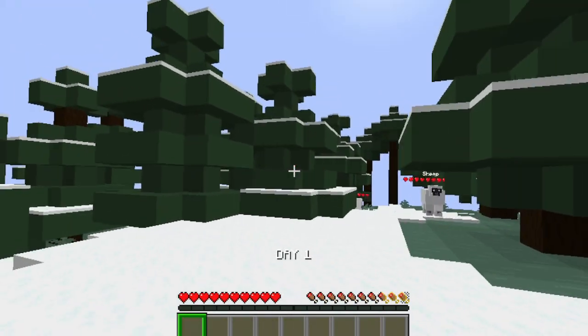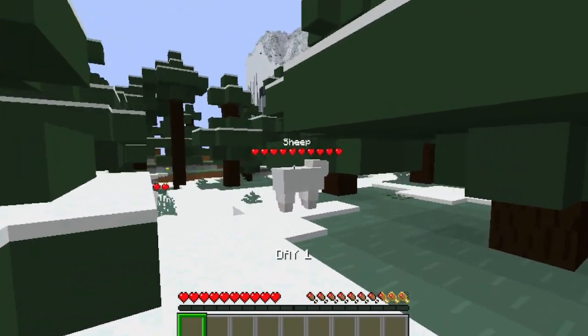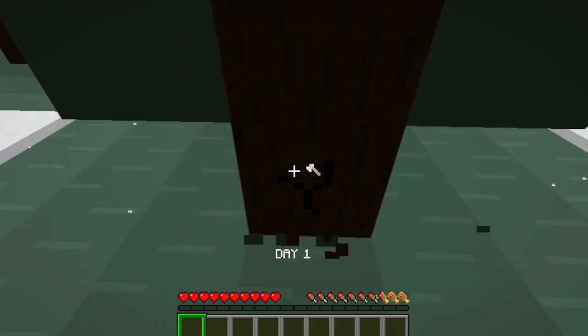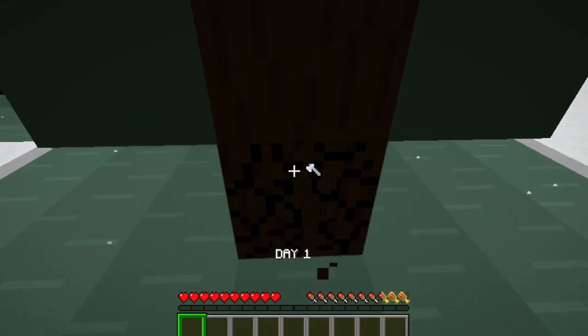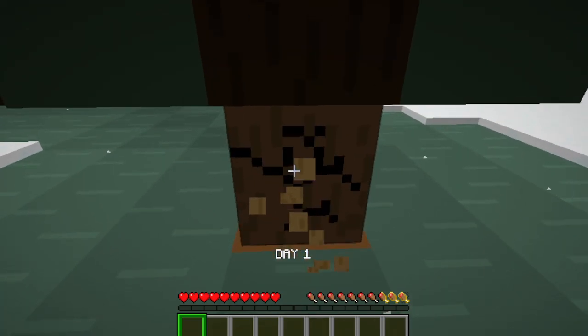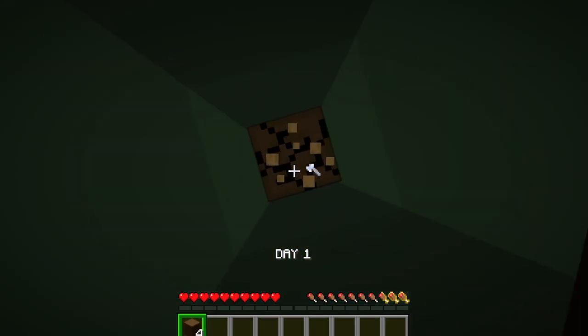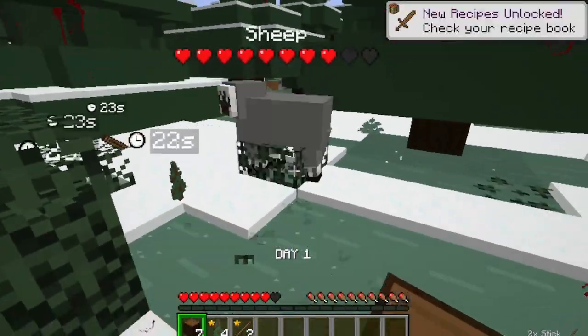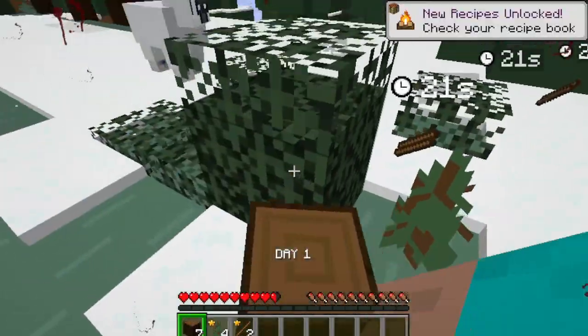Now that we are in survival mode, I will cut down the tree first to get some wood. Look at the sheep — it's very cute. We can only use our bare hands for now, so it's still not fast to get some wood. If I crush it to the end, the leaves of this tree will fall automatically. See the sheep spinning because it was caught in the fallen tree leaves earlier.